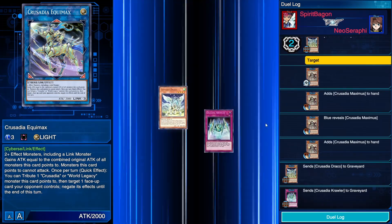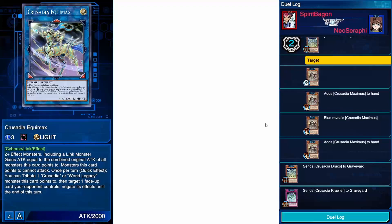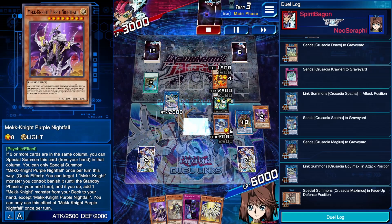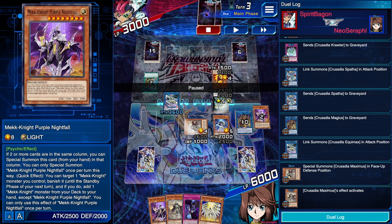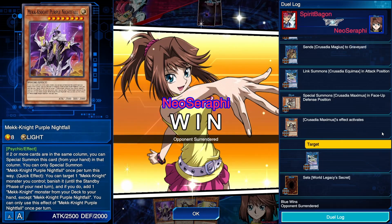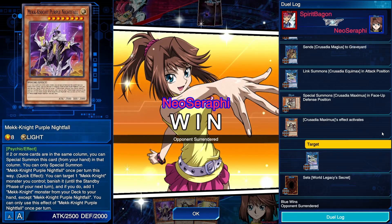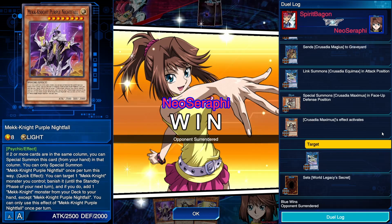I link these monsters off into Crusadia Spatha to give myself some room, then link all these monsters into an Equimax. I special summon Crusadia Maximus to the zone Equimax points to, activate Maximus's effect for double damage, and attack over the V Salamander for lethal. My opponent knows this and surrenders. Very high power, very easy ways to play negates to influence your opponent's turn. The Mechknight package places a lot of additional strain and pressure on your opponent. Play this deck — it's a lot of fun. My name is Serafi, and I was thrilled to have you all with me.